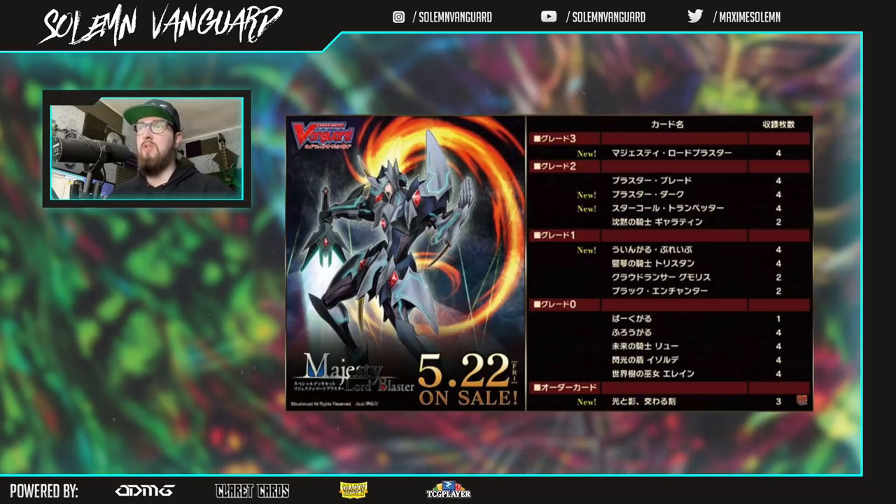Also Wingal Brave, a Knight of the Harp Tristan which is a solid reprint, Cloud Lancer, Gomoris with the same skill, Plug Enchanter same skill, Barkle, Vogel, Lou, Isult, Elaine — just a trigger lineup. However there's also one new order card, something about light and dark, so apparently it's going to be an exciting one. I'm hoping it's not going to be over-costed like the other ones. The order cards we've seen so far, while strong, have had massive costs.